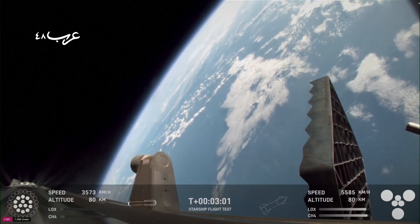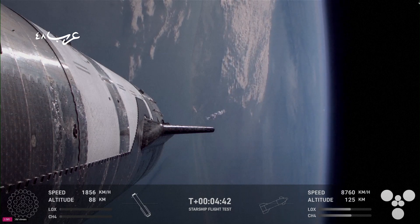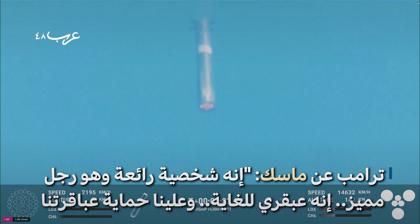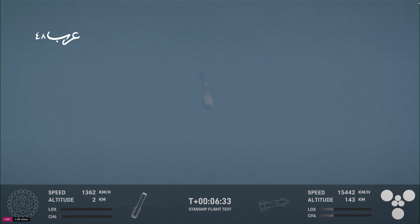The booster coming home real soon. The operators on console have been actively evaluating the re-entry criteria — we have seen this before, and it is still very fun to watch, watching it come down for a soft splashdown off the Gulf Coast of Texas. We can see it there re-entering. There are four hypersonic grid fins, and we can see that the landing burn has begun on the Super Heavy booster.